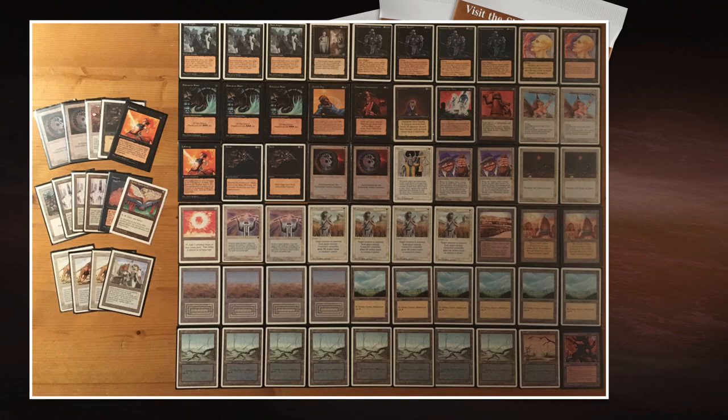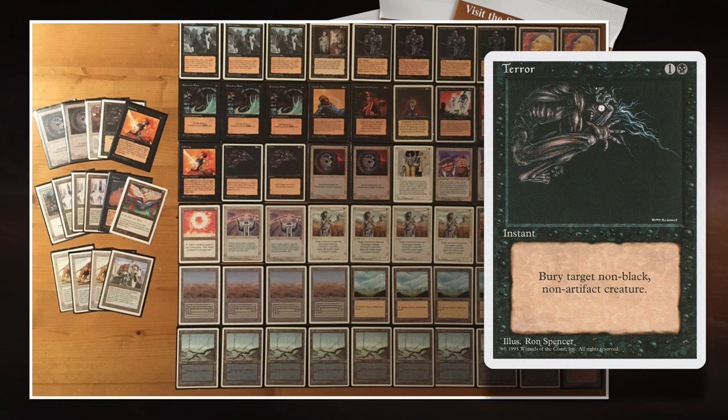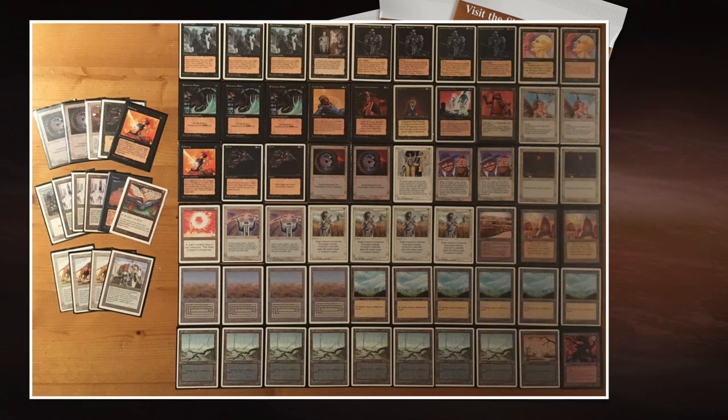When looking at the creatures, I think the Erhnam could be a problem for Roman — a 4/5 with that toughness makes it difficult to deal with. But the good news for Roman is that he's playing with four Swords main and two Terrors. The Terrors are going to be really good — they can hit every creature in Tim's deck. He's probably going to board in his extra Terror after game one.